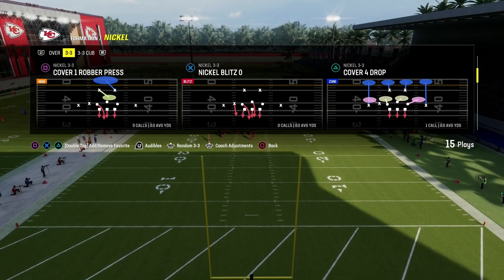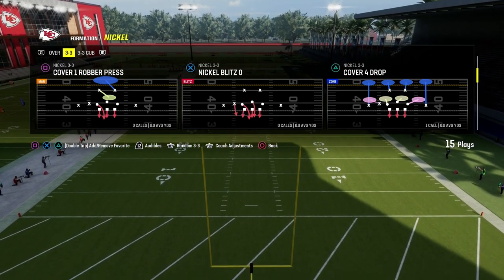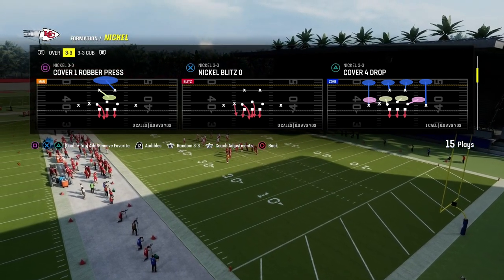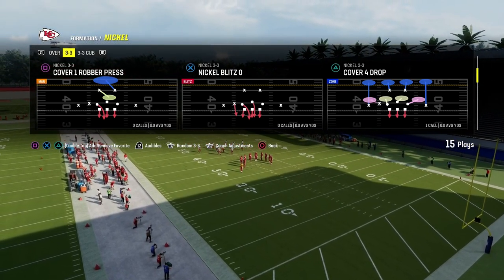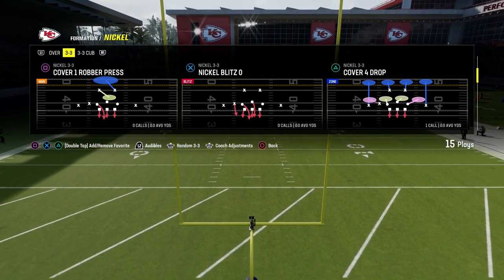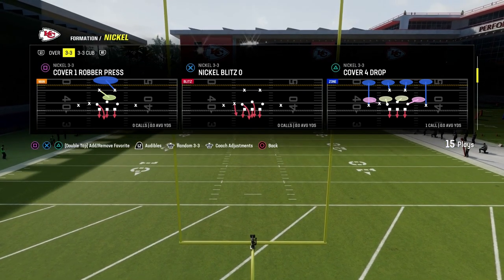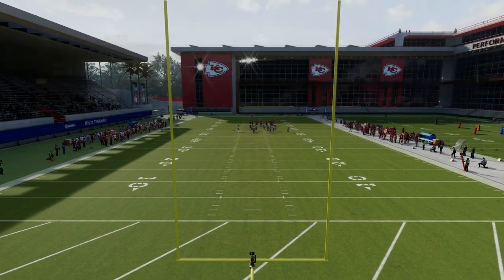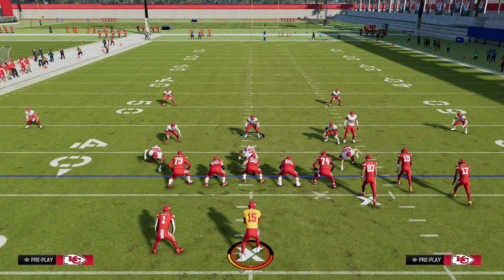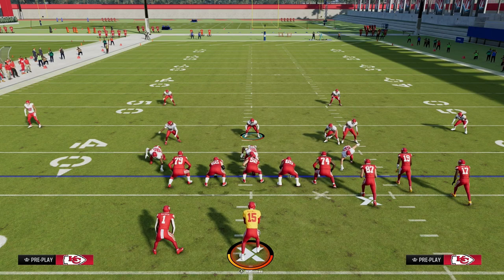If you want to get my entire 4-6 defensive e-book with the Nickel 3-3 Cub — I think it's the most versatile and dominant defense day one in Madden 24 — you can get access to that by becoming a Patreon member today for just $10. The Patreon gets you access to all of the Madden e-books: offense, defense, blitzing, match coverage — everything for just $10. The link is in the description.